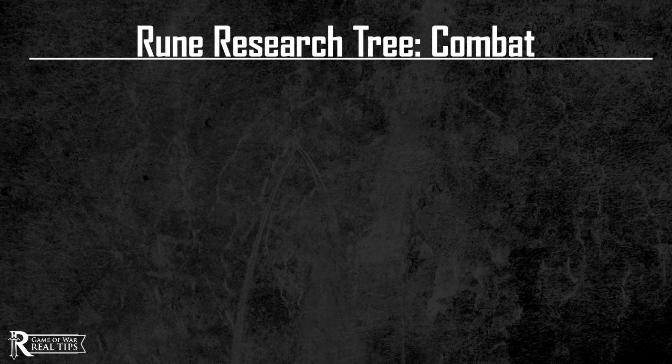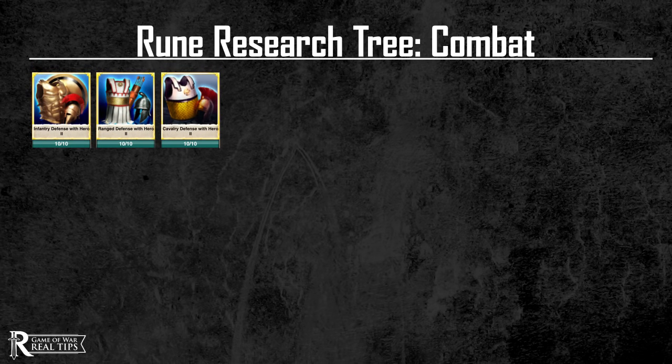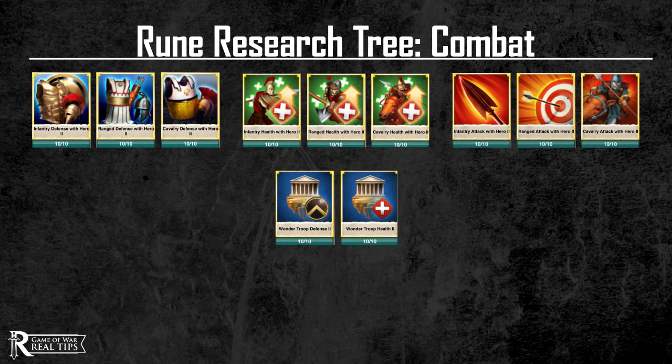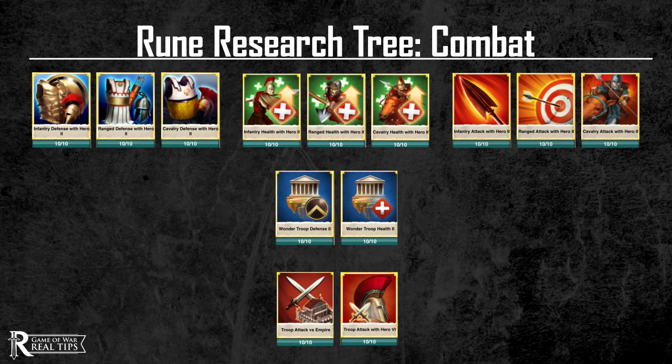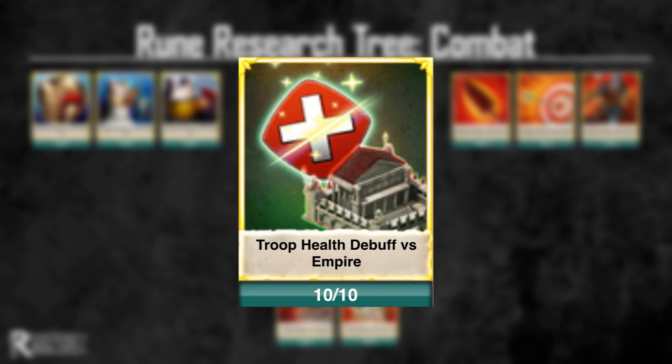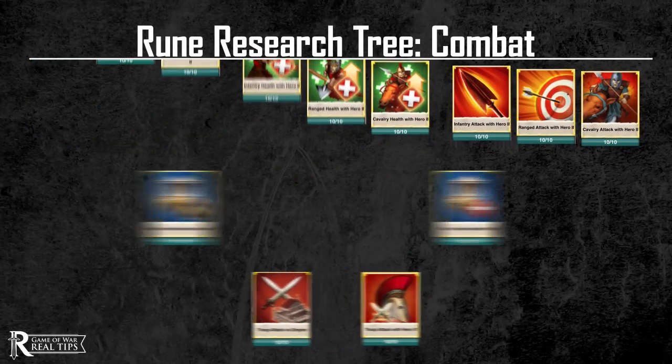Now let's get into the combat categories. Interspersed throughout the tree are every major combat category in the game besides debuffs — there is all troop type defense, health, and attack; wonder defense and wonder health; troop attack with hero; and troop attack versus empire. There is one debuff category: troop health debuff versus empire, which is definitely intended to nerf the health trap phenomenon right now. So health traps, you probably only have a couple of weeks before you're going to start getting nailed by some rally leaders. If you're a wonder player or stronghold rally leader, it goes without saying this tree is a goldmine for you.